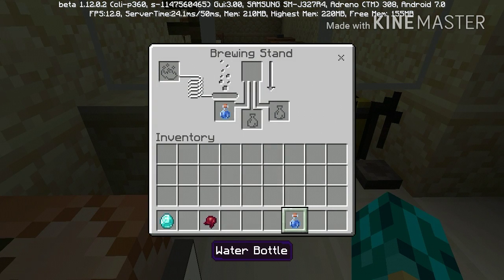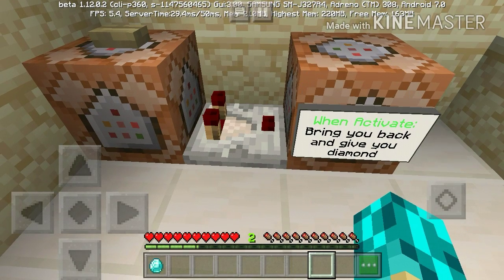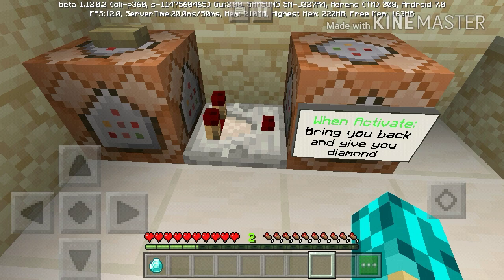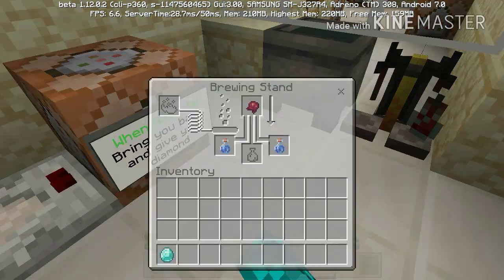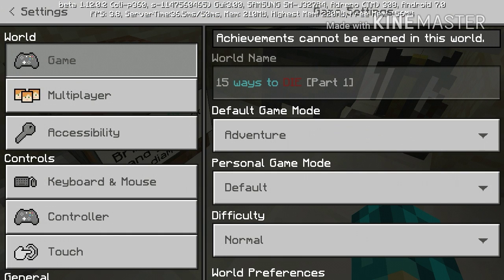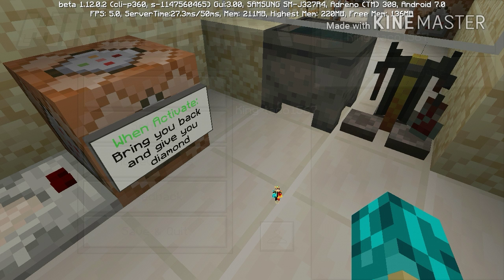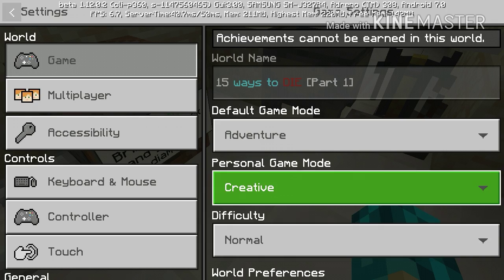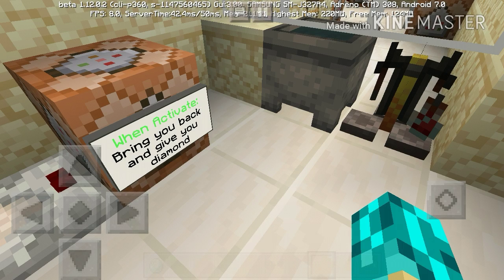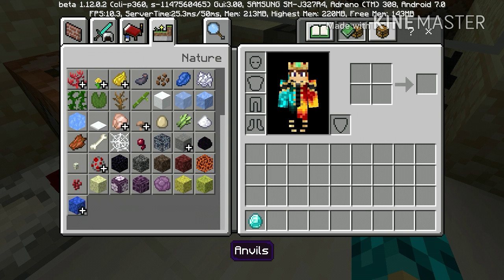Let's put these in here. You actually need blaze powder — they didn't put it in here and I don't know why. Let me give myself some blaze powder because I think this map might be broken. Let's give ourselves a whole bunch of blaze powder in case we run into this situation again in other rooms.